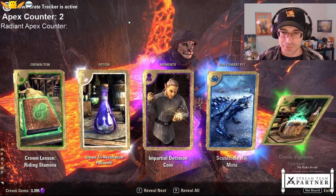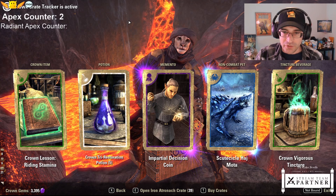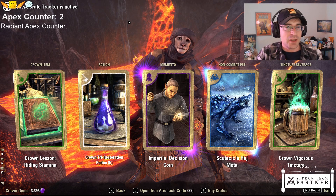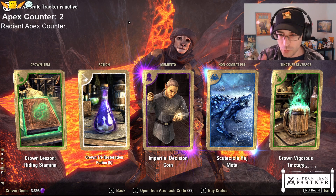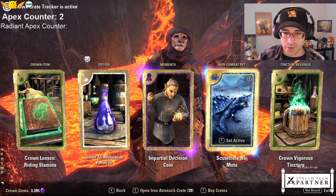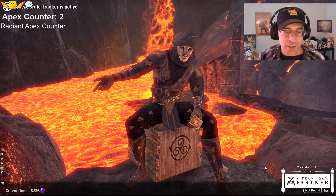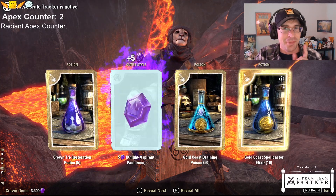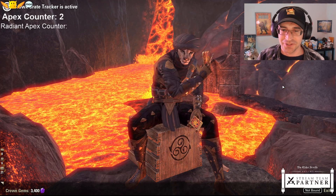Bonus - not a Radiant Apex. Impartial Decision Coin - this makes you flip a coin. I don't actually know if it's a 50-50 chance or if it always lands heads. I might have to test it out. New Scootsicle Hashimoto - it's a blue icicle-y Hashimoto. More colors on those can be fun. But it is a 50-50 - okay, good. I was actually previewing that one and it was popping up heads every time.